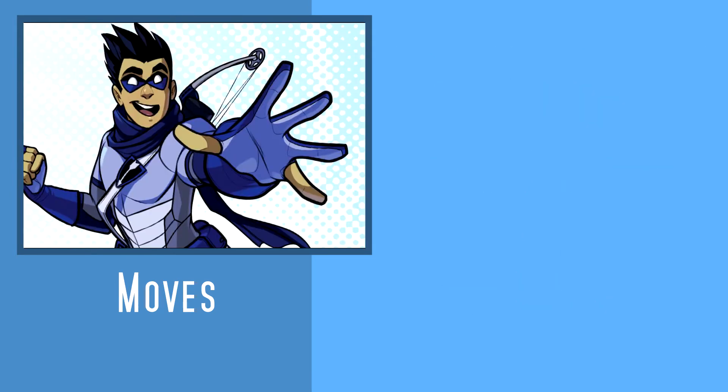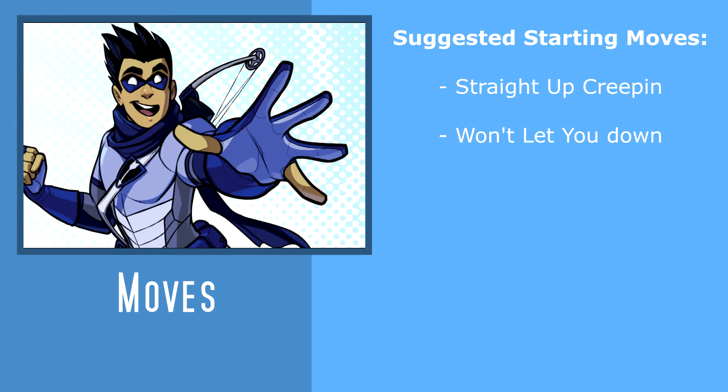Turning to the Beacon's moves, the Beacon is a bit of an interesting playbook. It starts off with two moves from its playbook and is able to pick up two more, but then you get up to three moves from any other playbook — something that's pretty rare in this game. So I'm just going to stick to discussing the Beacon moves and a few of my top choices of other playbook moves, but take some time to look at the rest of the playbooks too. From the Beacon playbook, I would suggest starting with Straight Up Creepin' and Won't Let You Down.